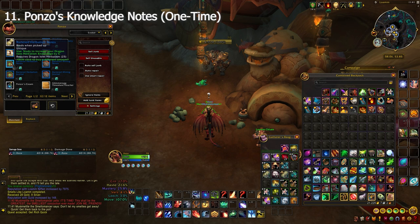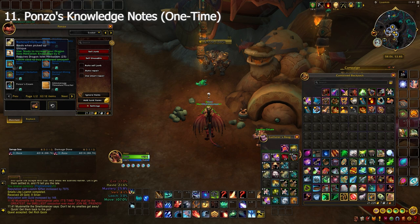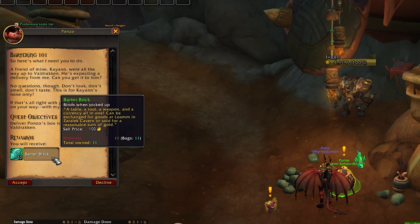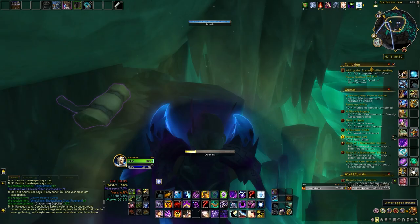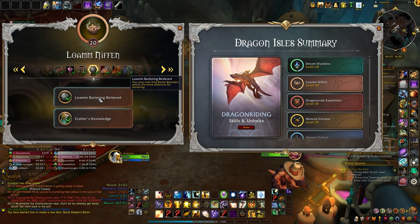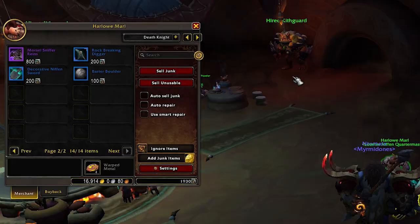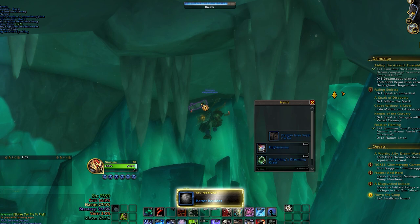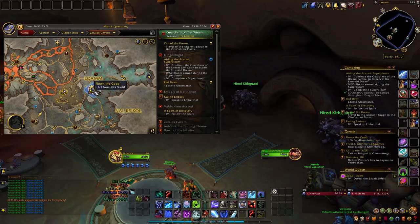Ponzo, a Lom Nifen vendor, sells items that grant points upon learning. To make these purchases, you need to reach Renown 3 with Lom Nifen and start collecting barter bricks — the required currency. These bricks can be looted from open-world treasures, Sniffenseeking, and other outdoor activities in the cavern. Once you reach Renown 12, barter bricks will be replaced by a new currency called barter boulders. This transition becomes particularly advantageous if your main has already reached Renown 20, as all your alts can then trade Dragonite supplies for boulders — 1 boulder for 100 supplies each.